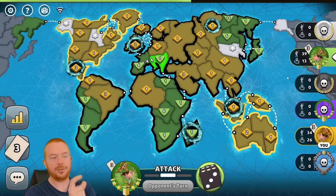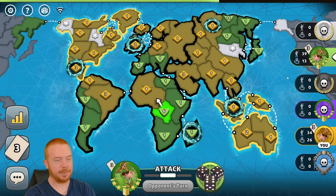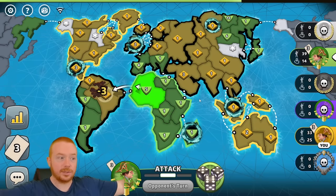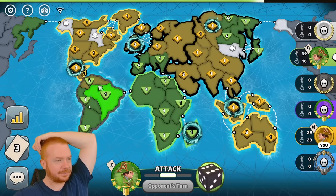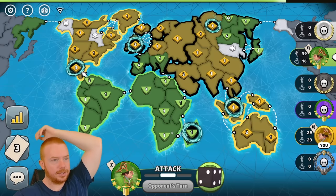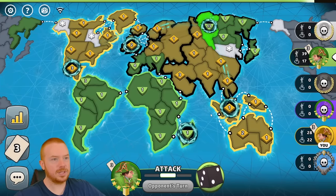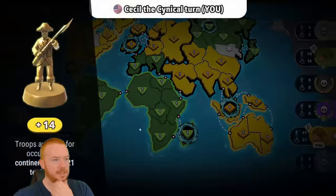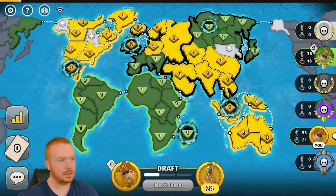I recognized white and black as the bigger threat, so that's why I killed white and black first. Enjoy your couple of continents but they're not going to help you. Oh, the 14 comes out to play — he found it! He found the spot. But instead of using the portal to break stuff, he's stuck in the middle. Okay, here we go.